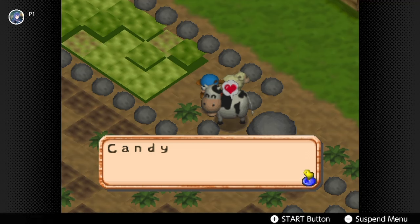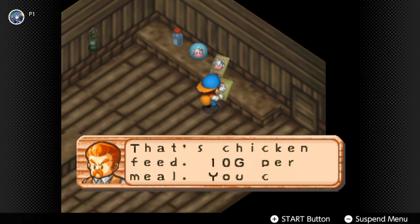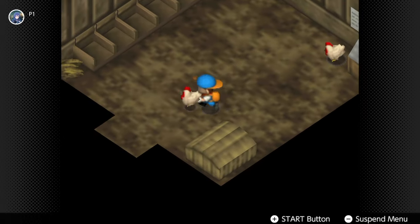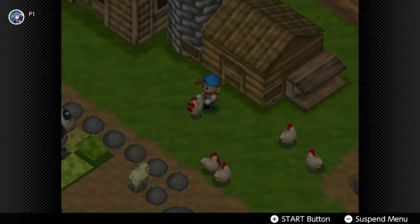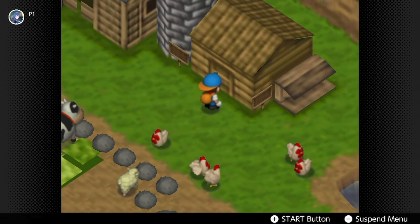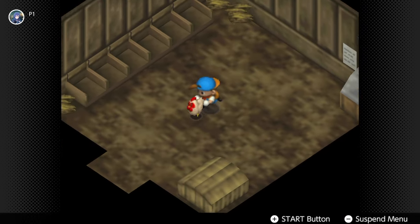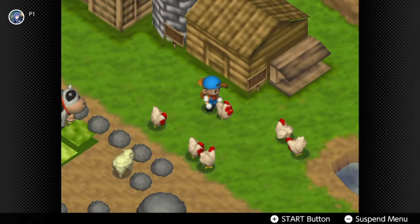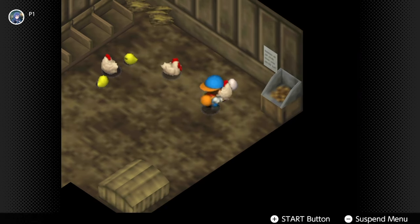The next animal is the chicken. Chickens only eat chicken feed, which you can buy at the animal shop for 10 gold. I personally don't recommend leaving chickens outside because it wastes time running around finding them and their eggs. Also, time stops when you're inside, so to save time every day, keep your chickens in the chicken coop and feed them with chicken feed.